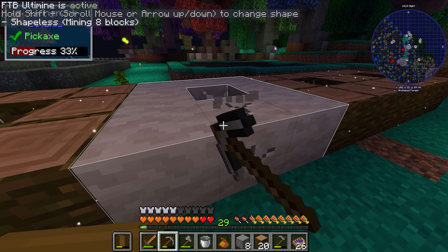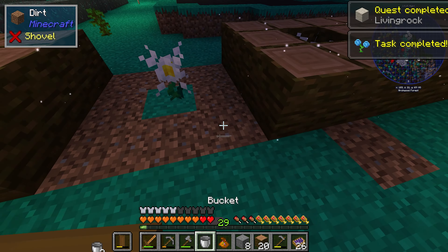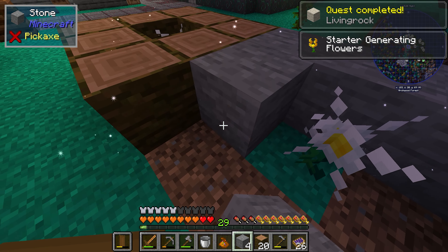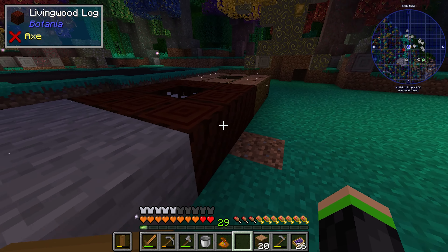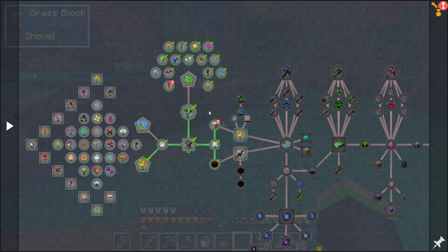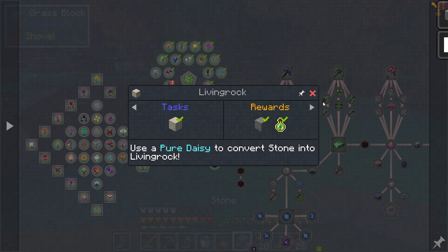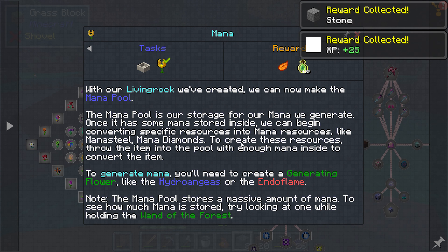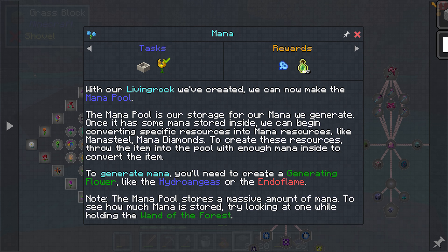Just to explain the log I have set over there — as I pointed out before, you can grow more of the different Arcwood fruits on their logs. So I just have some going on, mostly to fill the nearby composter so I can get some extra bone meal.